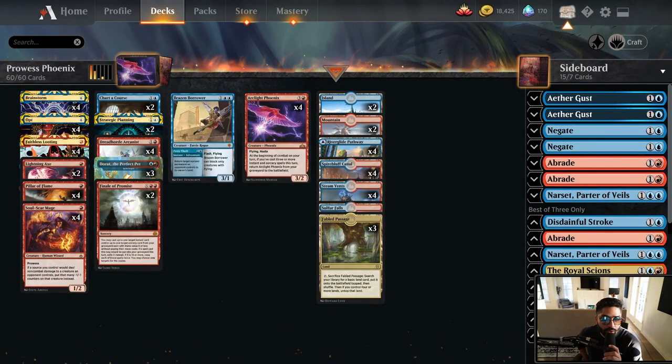Welcome back for another video. Today we're covering Blue-Red Phoenix — this is my take on it. We started at 92% in Mythic and climbed all the way to 45 with this deck. It is one of the most consistent decks I've ever played. Our approach is operating within three mana, and the way we do that is by playing 20 lands. We didn't want to rely completely on the Phoenixes, so we added a prowess package.